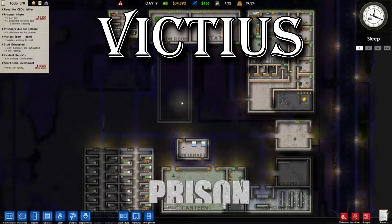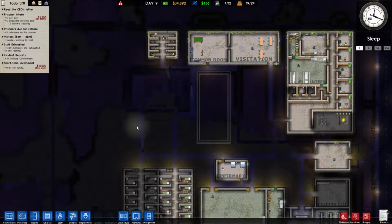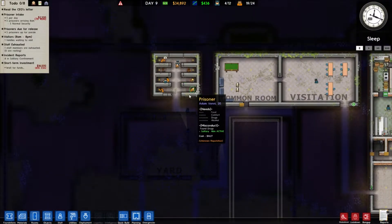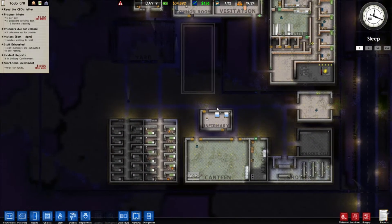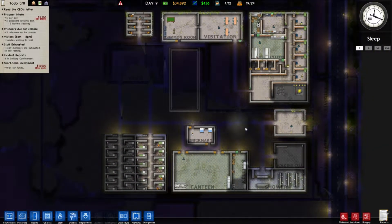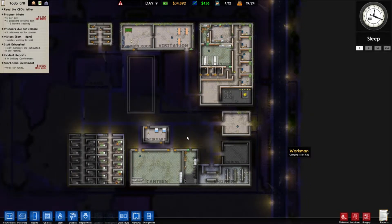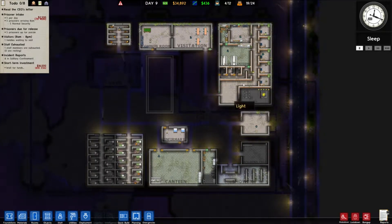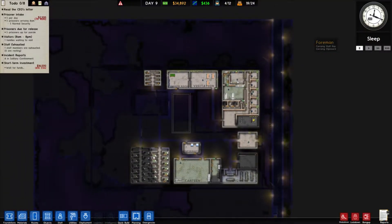Hey, what is up everyone? My name is Victus and welcome back to Prison Architect. In the last episode, we really did make some progress. We made a shakedown at the end and found a lot of contraband — like a lot. So right now we have eight prisoners in solitary, which is a pretty decent amount. We got the infirmary up and beautied up the prison so it looks nice. What we need to do now is maintain the prison, improve it, clean it because it's getting really dirty, and expand on cells so we can have more inmates.